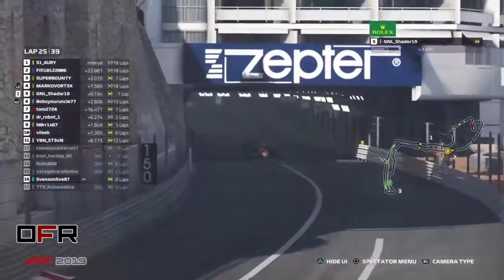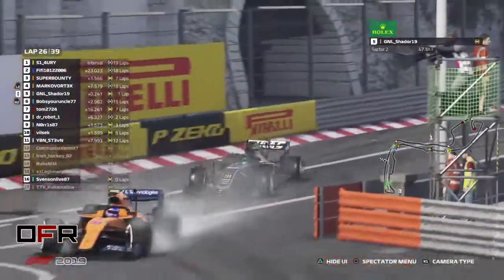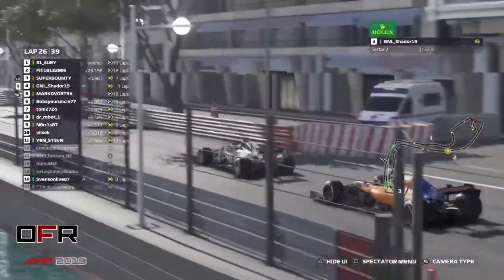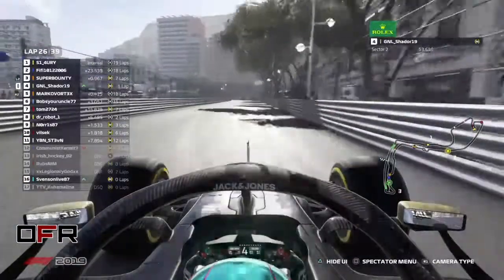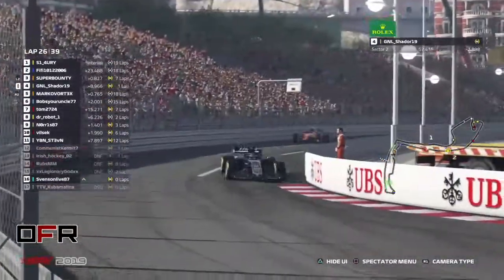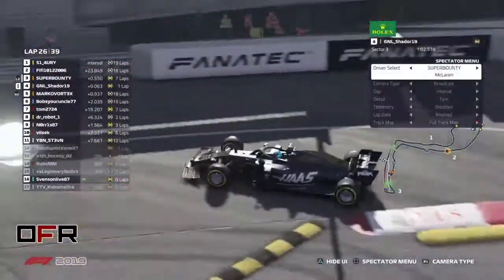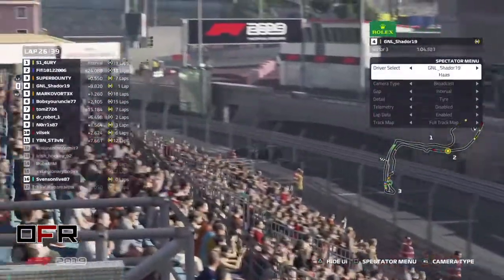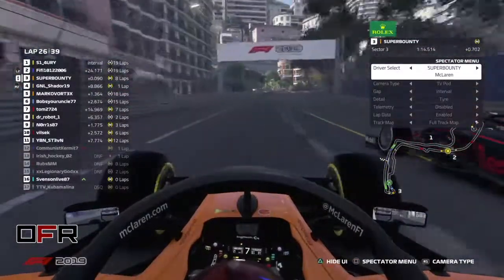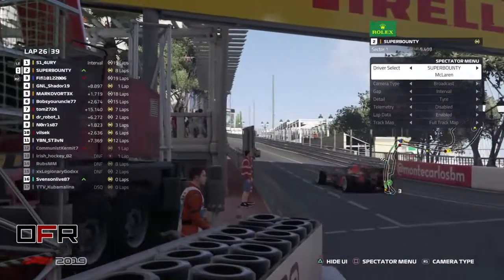Unbelievable — Tom is in P7 from P6 on the grid with five stops. There was a little mistake by McLaren. Did Shader — oh Shader, I think he's having too much damage now. Yeah — just both end plates gone. Again Bob's Your Uncle just behind, and there's contact — but nothing too serious. I think he lost the place.